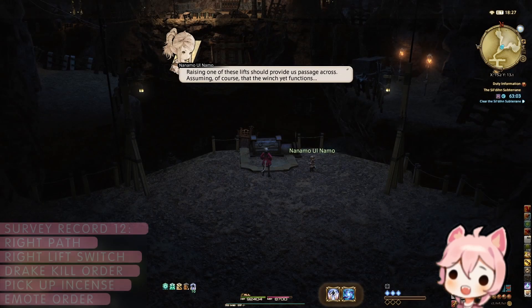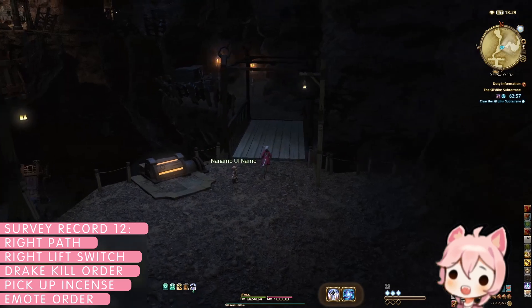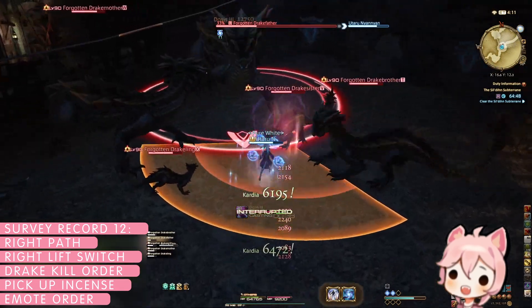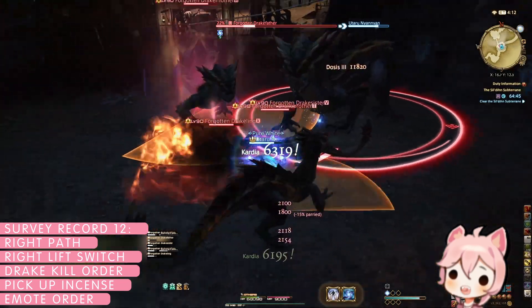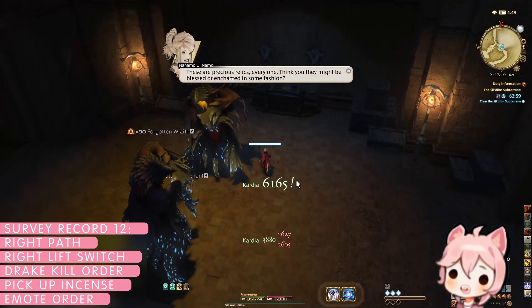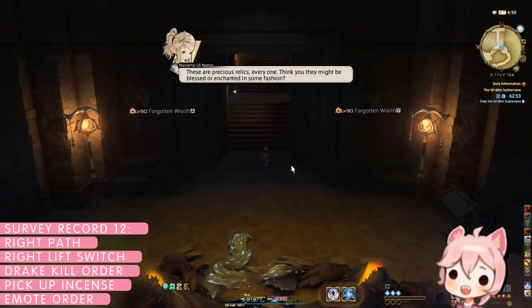The last survey record for the right branch is actually survey record 12, 'In Parchment We Trust.' While it is out of order numerically, it makes more sense to cover it while we're already talking about the right portion of the dungeon. Follow the same steps used for survey record seven: pick the right lift, kill the drakes in order, and retrieve the incense burner.